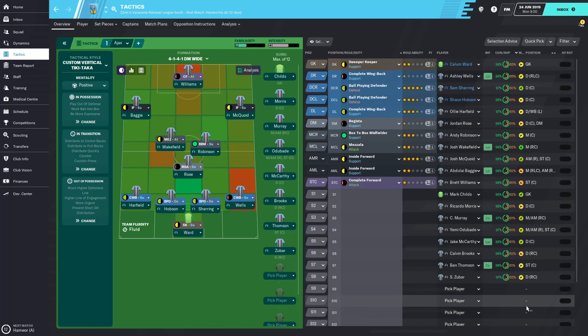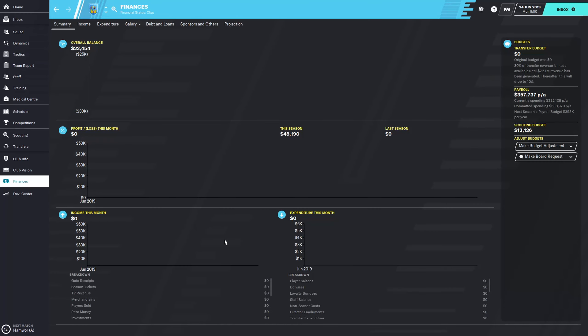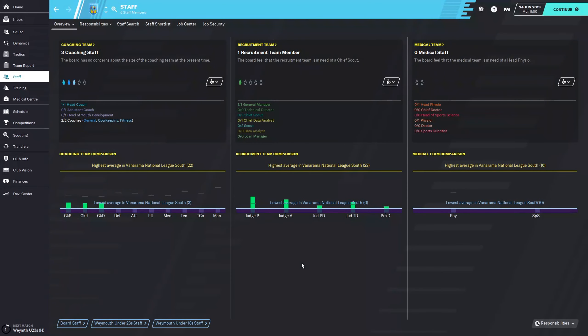Looking at our finances: we have £22,000 in the bank, zero transfer budget - not a surprise. We have a payroll of £357,000 and are currently spending £332,000, so we actually have a decent amount of money to spend on wages. The problem will be actually attracting players that will want to join our squad.